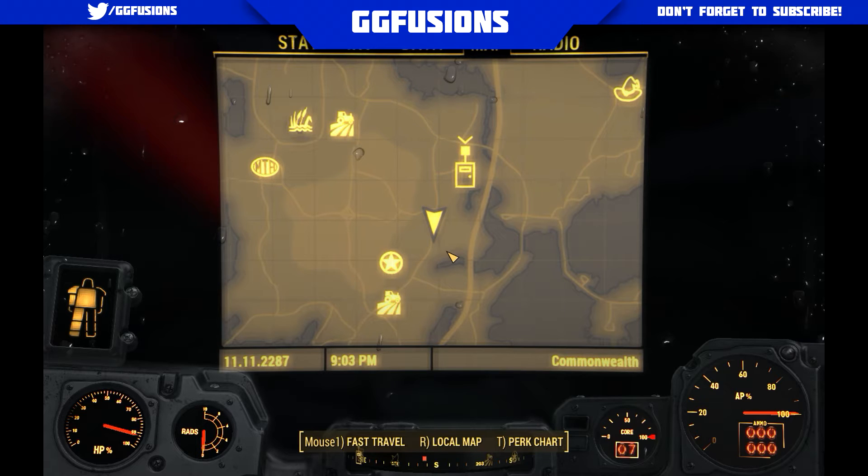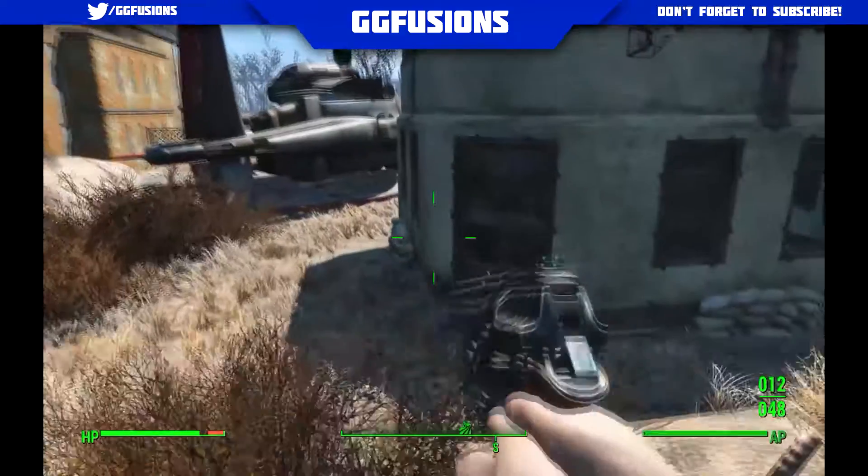On the screen you can see the exact location on the map. It's next to the reverse satellite array towards the top right hand corner of the map. If you go up there along one of the main roads — you can see which road it is — follow it and in the truck you will find the power armor.